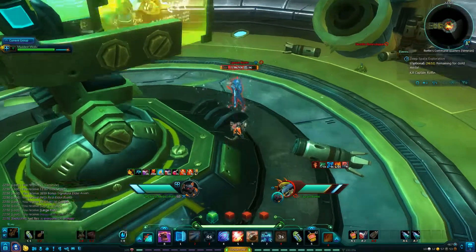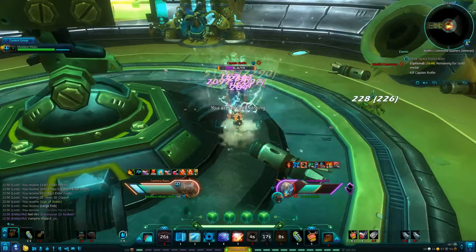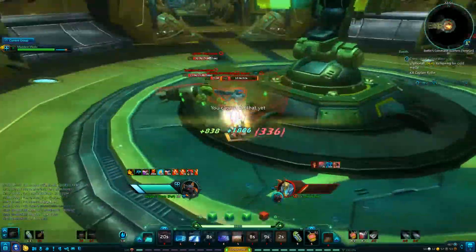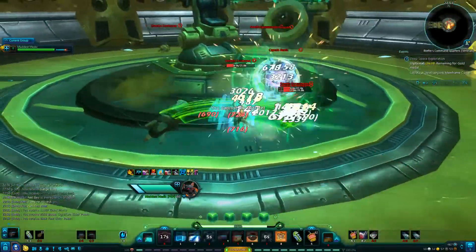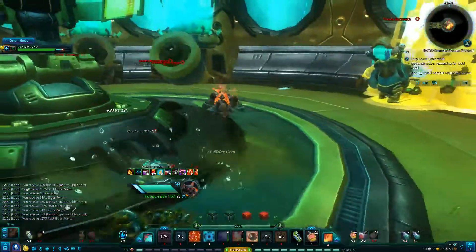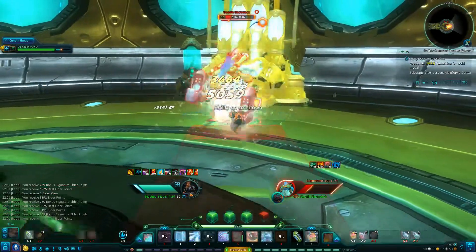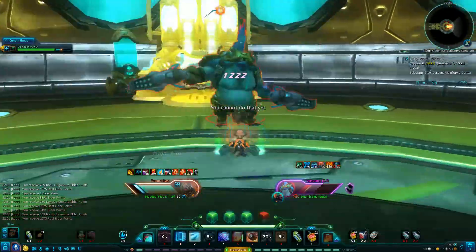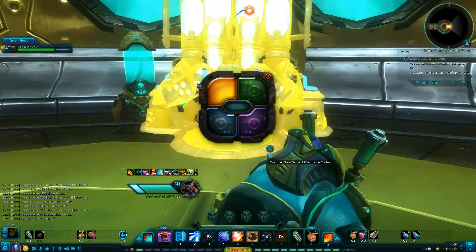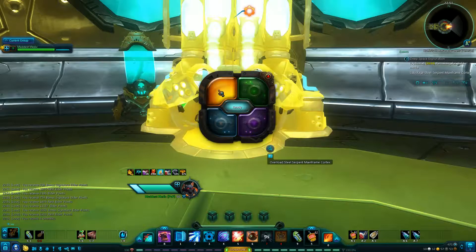Now we have to kill Captain Rotfin. We're going to use one of these weapons on him. We have to fight our way in. I recommend killing this wandering guy here first, because he'll come and interrupt you while you're fighting the Captain and start casting that air effect spell — it hurts, it's not nice, kill him. If you want to kill the rest of the adds in this room to make it a little safer while fighting the Captain, go for it.